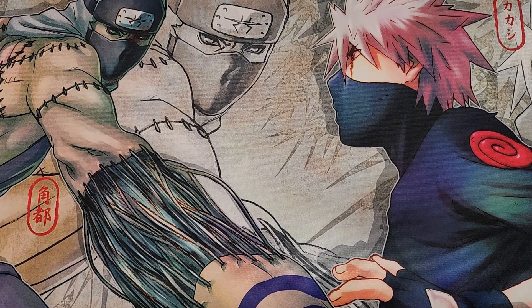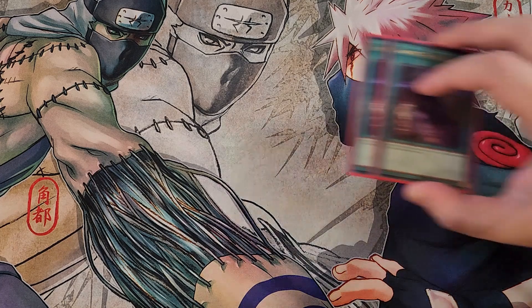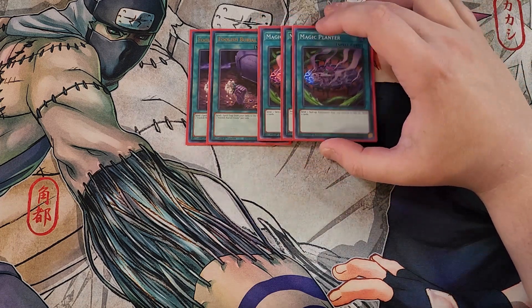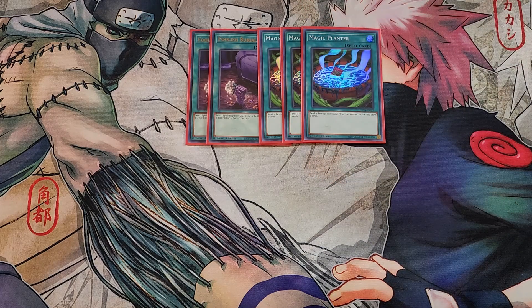For the spells we're going to be playing two copies of Foolish Burial Goods, a really good two-of in the deck to get your copy of Blaze Accelerator Reload into the graveyard. We then play three copies of Magic Planter, a definite three-of in the deck. I really love this card as a three-of because it lets you send a face-up continuous trap that you control to the graveyard to draw two cards, which helps you dig into the deck especially with all the floodgates we're playing.